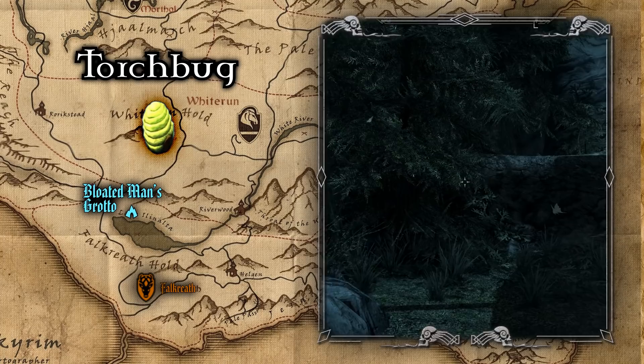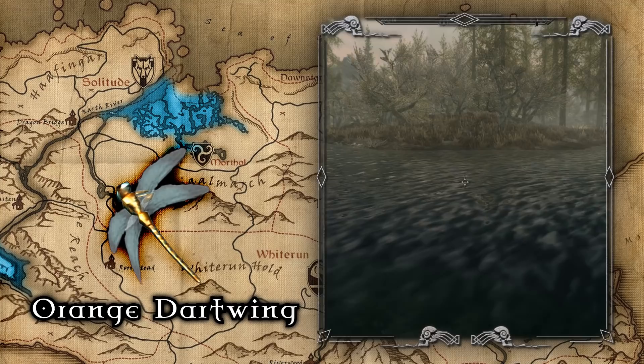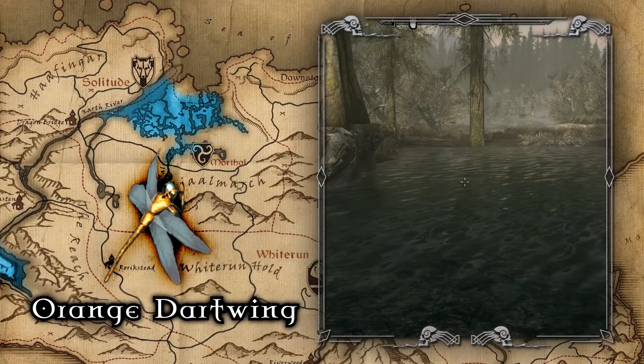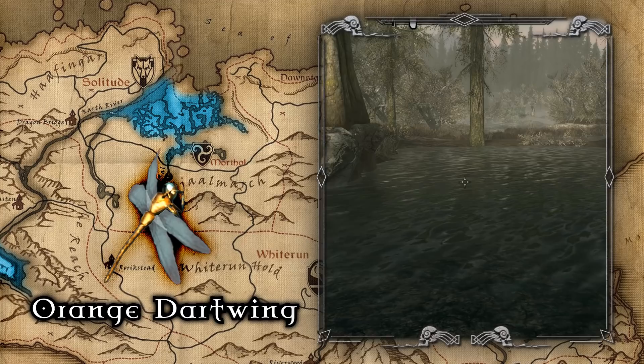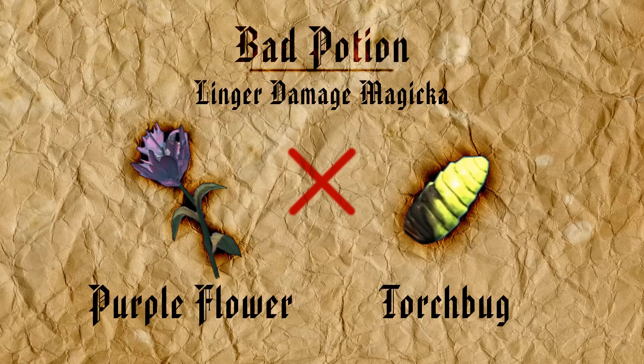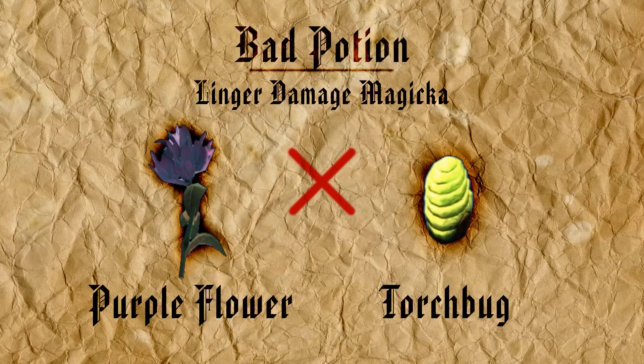The last Restore Stamina component is the orange dart wing, which, like the torch bug, spawns in the Hjaalmarch swamp. The orange dart wing is most commonly found hovering over any lake or large inland body of water, but keep in mind that they can be difficult to spot. For ingredient conflicts, avoid combining purple mountain flowers and torch bugs, as when these two are combined they yield a negative effect of Lingering Damage Magicka — a poison effect that burns over time and not something you'd want in a potion.